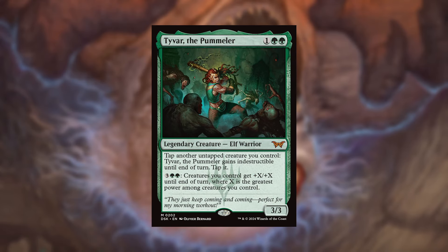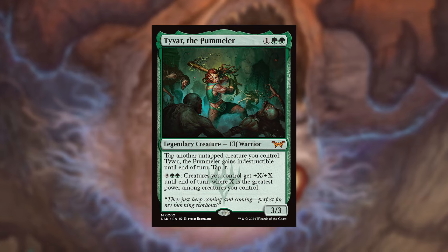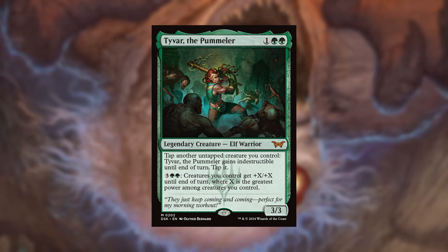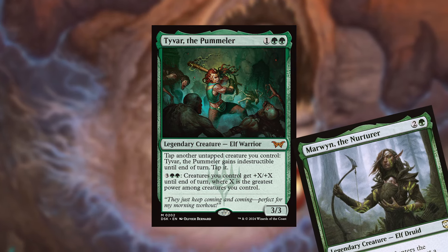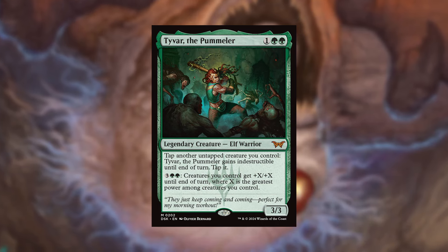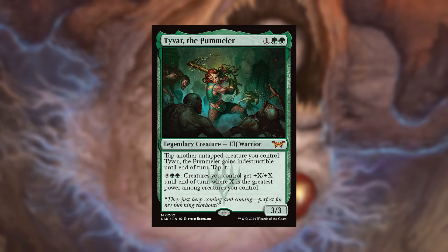On to the big splashy mythics, starting with Tyval the Pommelnet. One green and green for a legendary creature — elf warrior, 3/3. Tap another untapped creature you control: Tyval gains indestructible until end of turn and taps. Then for three green-green: creatures you control get +X/+X until end of turn where X is the greatest power among creatures you control. Absolutely fantastic pump spell in any big stompy green deck. I'll be throwing this into my Voya deck. It makes your stuff bigger, has big impact, and when people try to remove it you can make it indestructible.